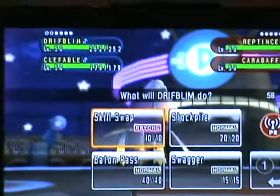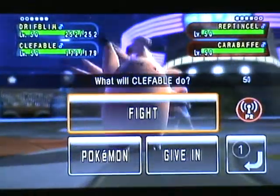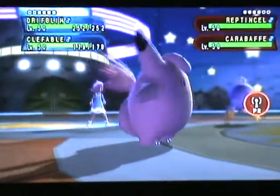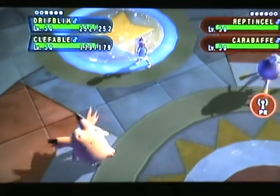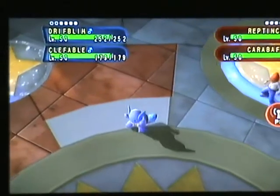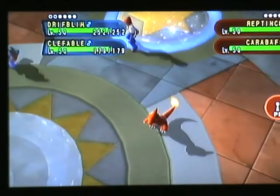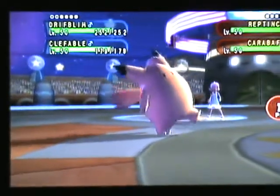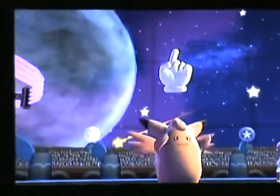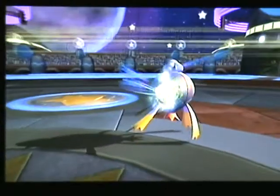The first two Pokemon I send out are Clefable and Drifblim. The basic start strategy is to have Clefable use the priority move Follow Me to make it so everyone attacks Clefable. Clefable has a high health point due to my effort values, and has a boost on both defence and special defence, making it a bit of a defensive juggernaut. Drifblim is using Bulk Up, which raises its defence and special defence by 50%, and due to Clefable, Drifblim is kept pretty much safe as houses.